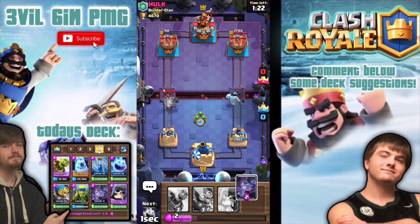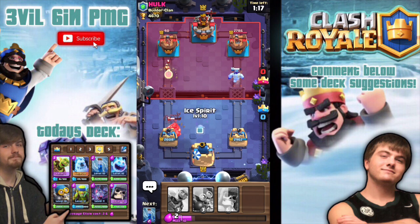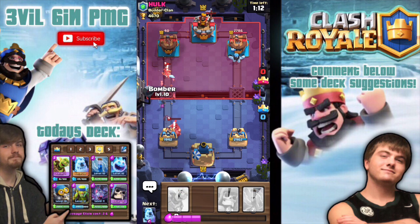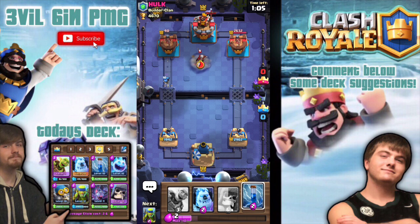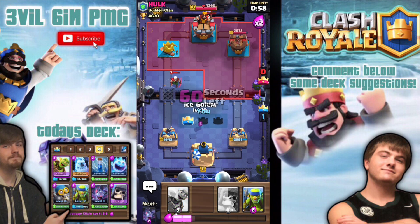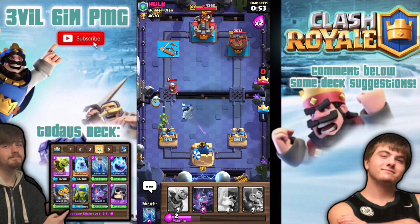Spear goblins right here — bats — he's probably gonna get that mega knight to hit but that's okay. He has a princess right there. We almost have his left tower from that first push, I wasn't even paying attention at the beginning. We can zap that tower right now — let's just get it over with. I'm back to my daily videos.